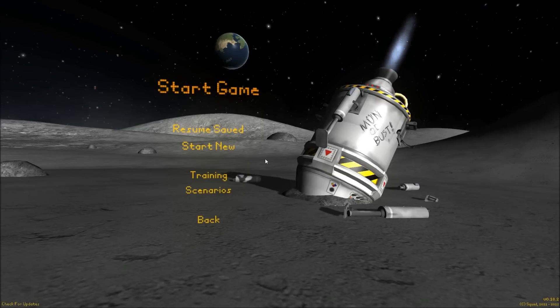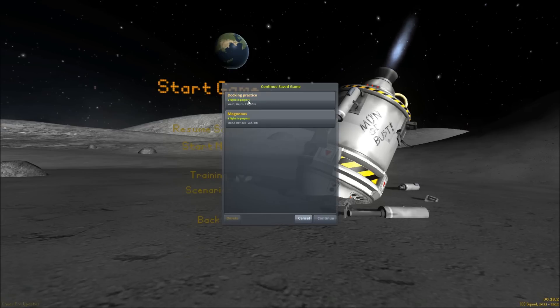Hello everyone and welcome back to Kerbal Space Program. This is Magneus. So I was in the process of making an orbital video where I was actually in orbit with two spacecraft and I was going to try to get to the other spacecraft and dock. But unfortunately, in my docking practice game, that didn't end up working.